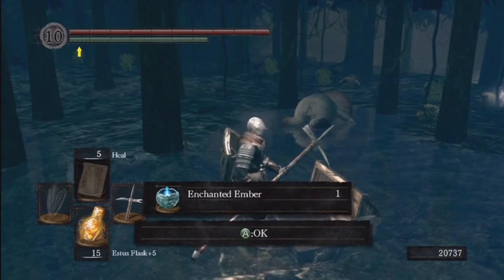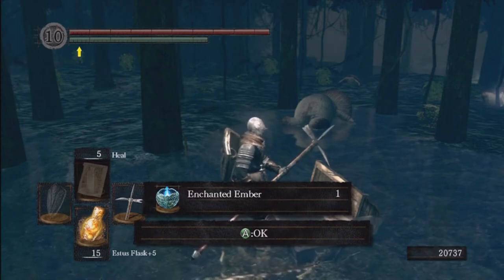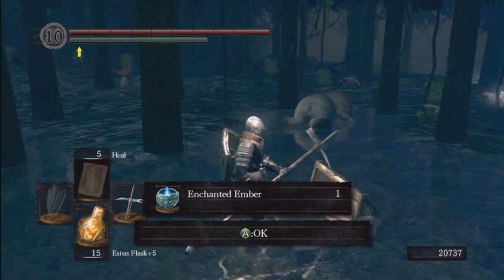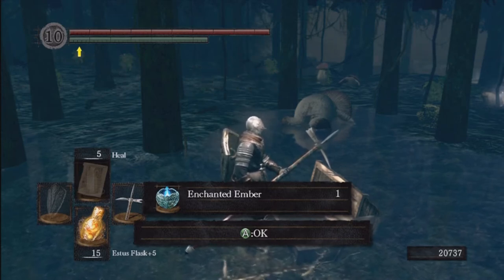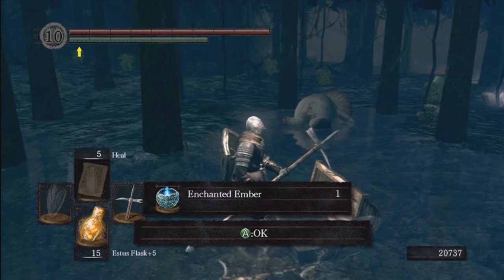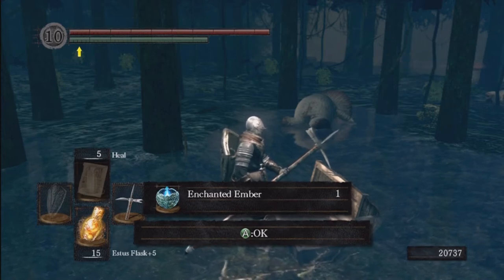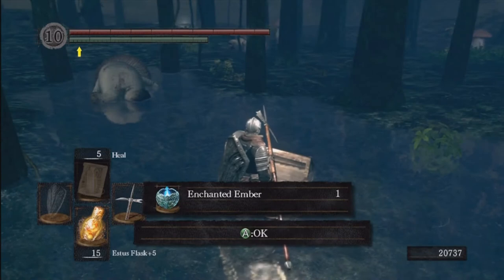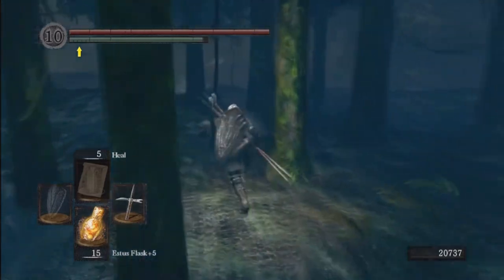In the corner there's a chest with the enchanted ember. This ember you can't give to Andre — you have to give it to Griggs of Vinheim, the blacksmith in New Londo. What this does is it upgrades plus five magic weapons into enchanted weapons. Magic weapons are weapons that scale with intellect, just like divine weapons scale with faith. The enchanted ember weapons are basically the occult equivalent — it causes more physical damage than magic damage. So if you're looking to upgrade your magic weapon, you can do that.